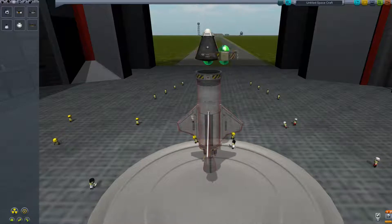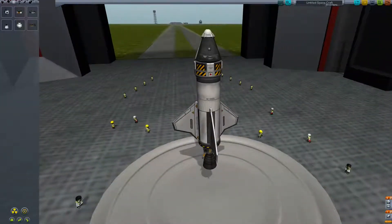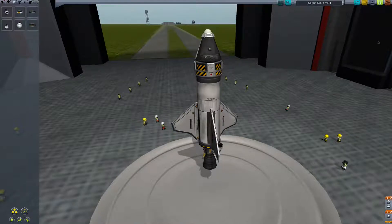Wow, we can pop it there — oh no we can't. Okay, fantastic. Now we've got to give this baby a name: Space Dojo, Mark One. Okay, it's looking cool. Let's save it first, then let's test this thing.